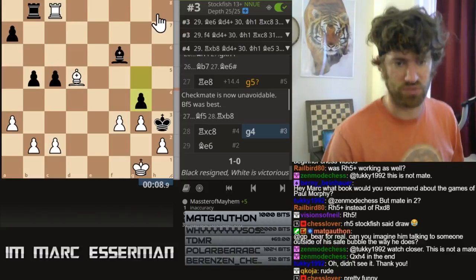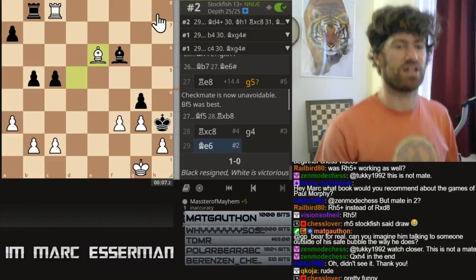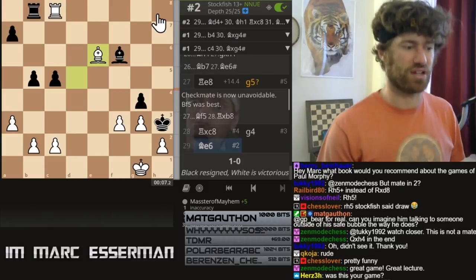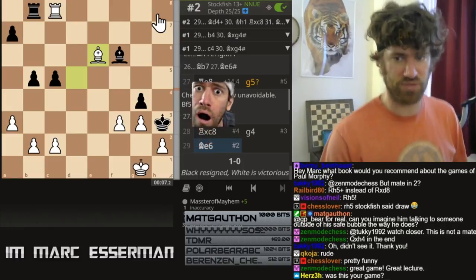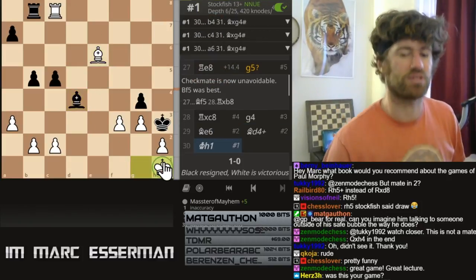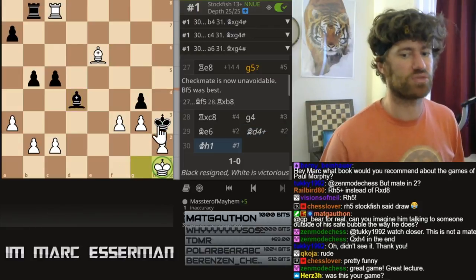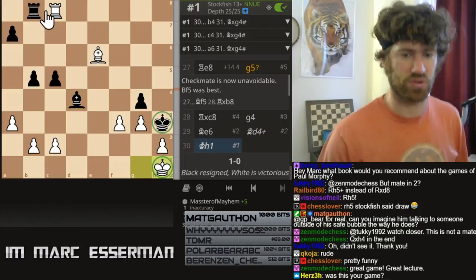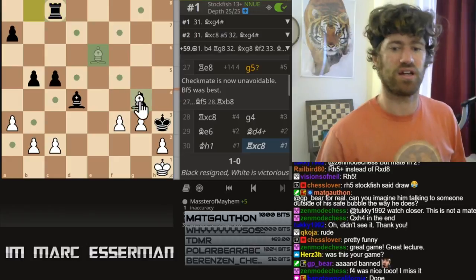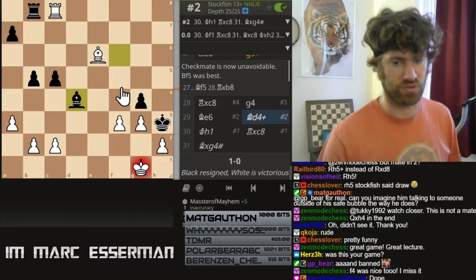Now look at this — don't take the rook. Play bishop e6 right to the end. If bishop d4, king h1 — problematic move. King h1, not king f1 — let him out. King h1, the final touch. King h1, and take. And then bishop takes g4. So that's pretty cool.